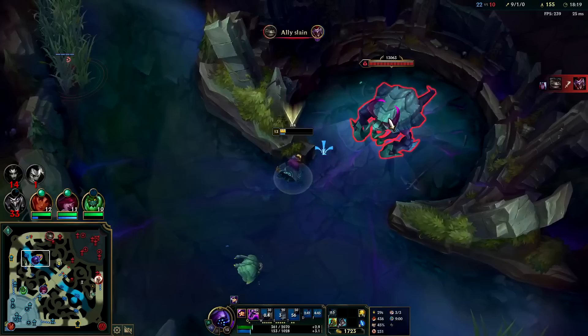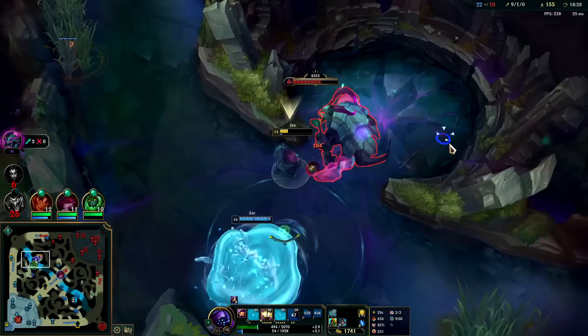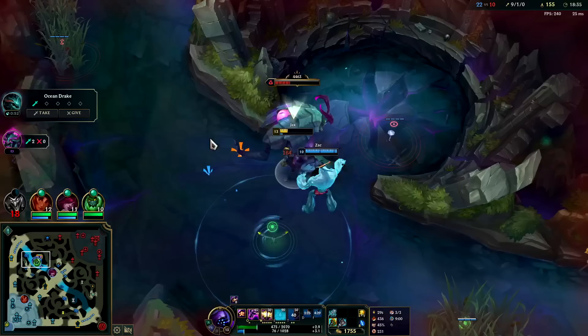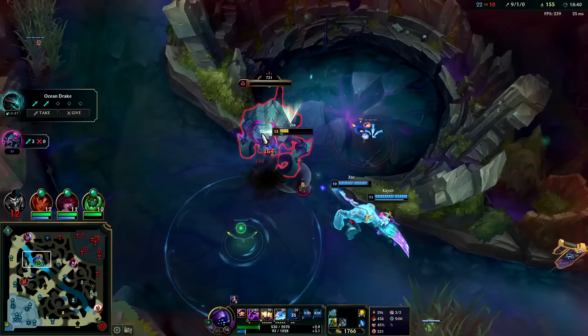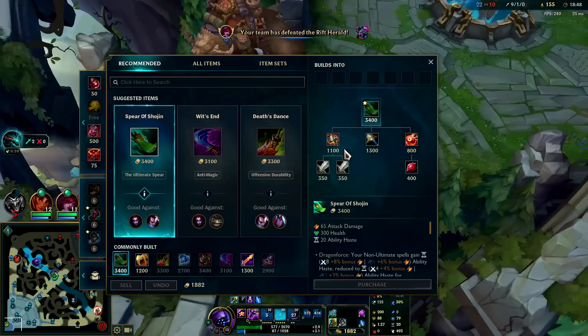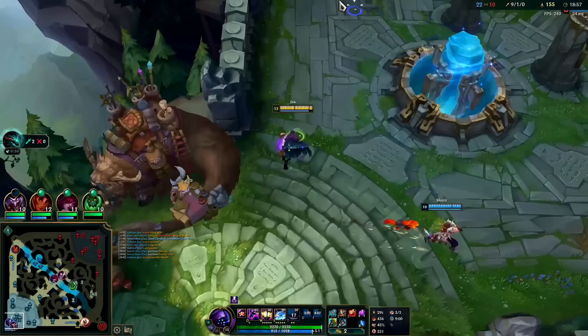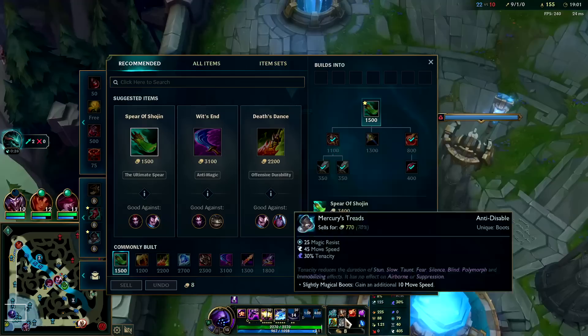That really hurt — I did not enjoy that at all. He's shredding with that full-stack Lethal Tempo. The BORK self-healing is so low — I got 30 from that. I'll W-spam — that should be enough with the auto resets. I need to hold onto my mana so I can jump away to a ward if needed. I could block his autos with my E but I need to save my jump so I don't give them shutdown. It is time for Shojin. Shojin gives a crazy amount of ability haste.